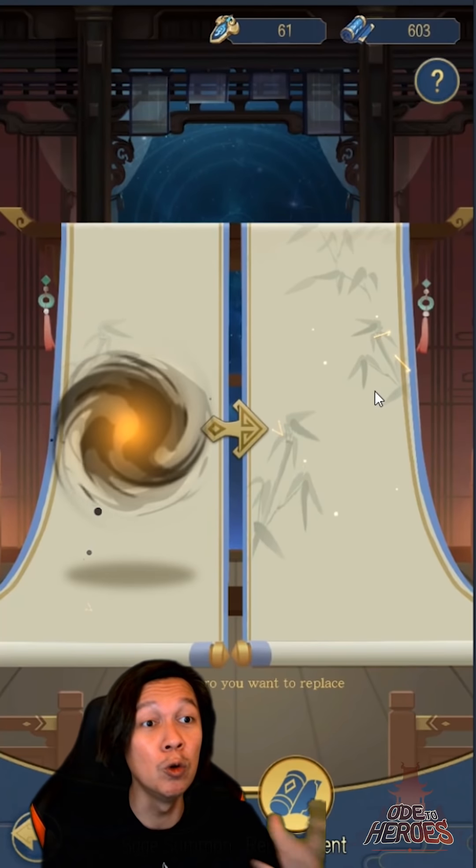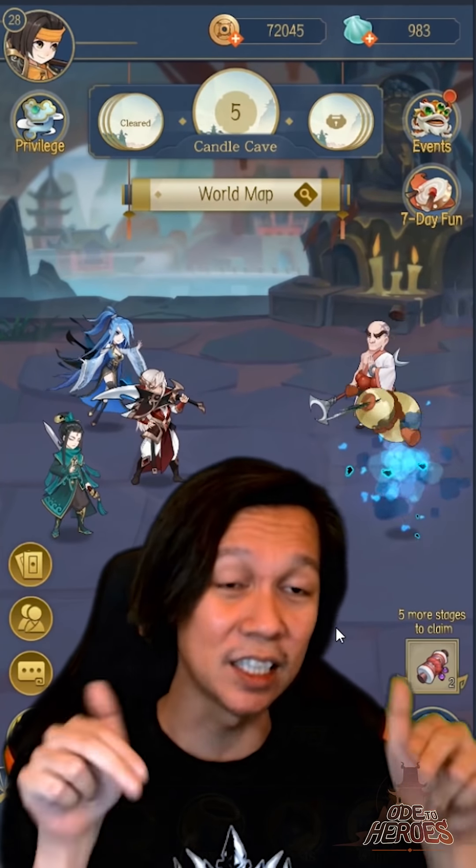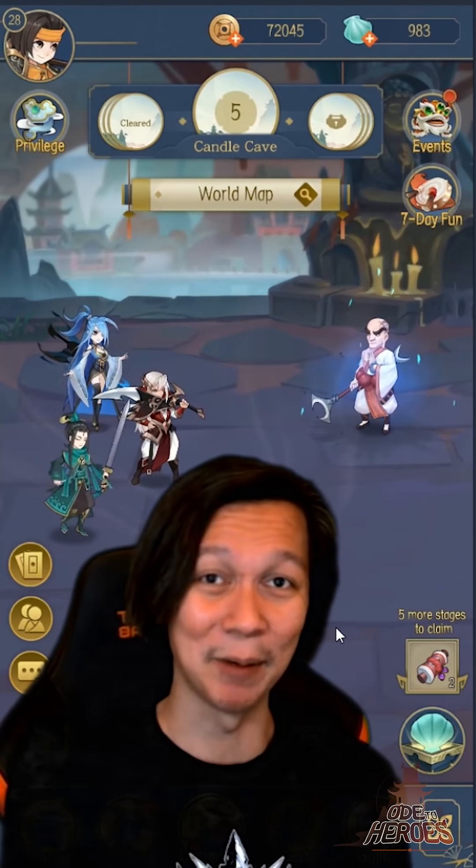And that's all the time we have for today. If you're interested in Oku Heroes, the download link is in the description below. Download today and don't fall behind — I'll see you in the game. Bye!